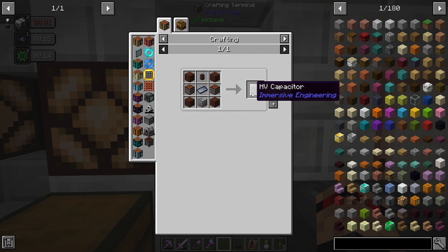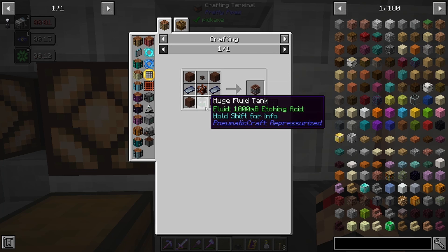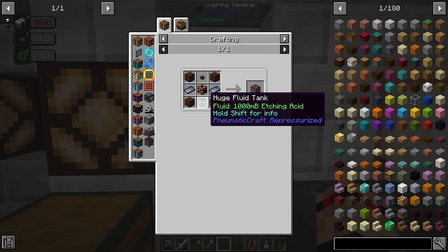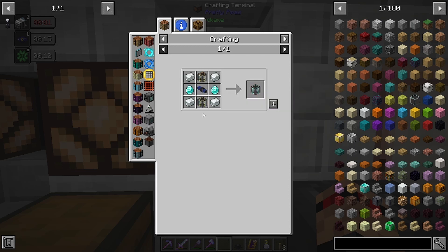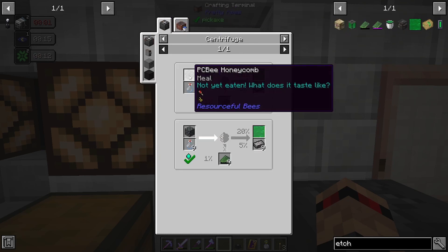Tesla coil — we need to make this HV capacitor, which also means we need to make this MV capacitor, which is the LV capacitor, which requires this. How many do we need? We need two for each one of the MVs, and we need two MVs for each one of the HVs, and we need two HVs. So that is eight LVs. And we need a fluid tank — no, sorry, we just need a bucket with etching acid. It's the only way we can get it from the PCB.